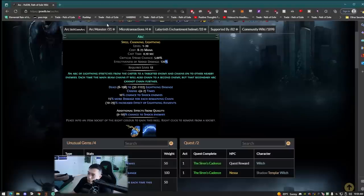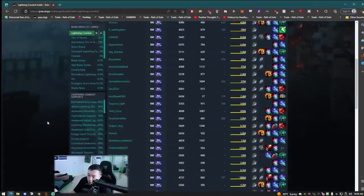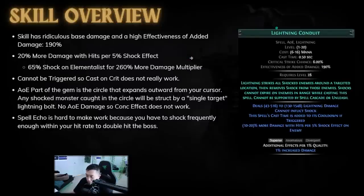It's important to note this because if you go to PoE Ninja and look at Lightning Conduit builds, you will see that for some reason 11% of people are actually using Concentrated Effect, and that's completely wrong — it does absolutely nothing.